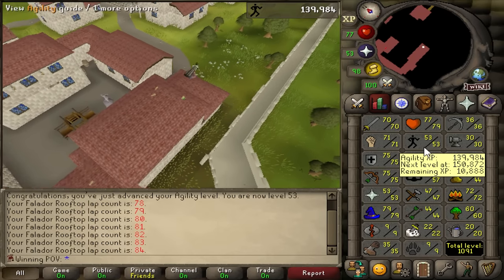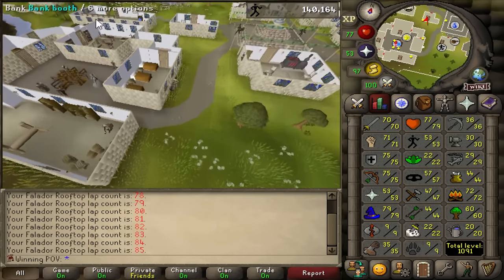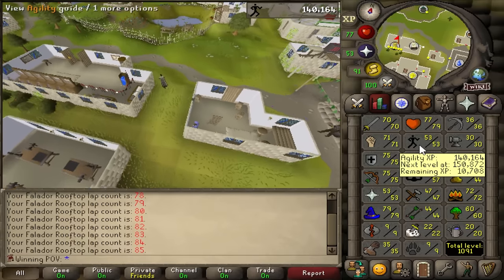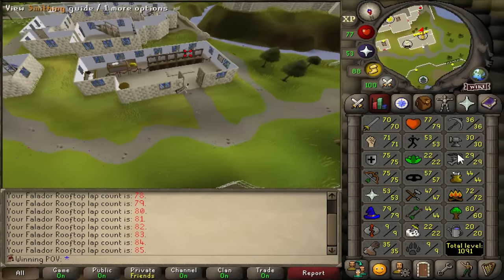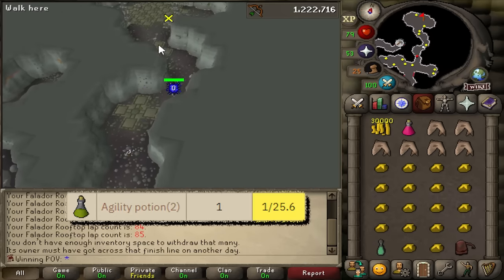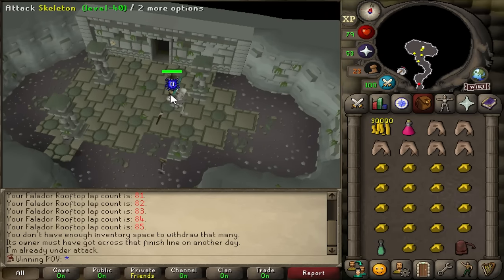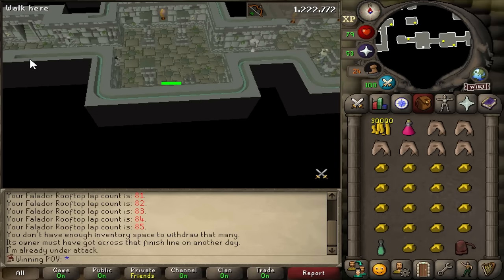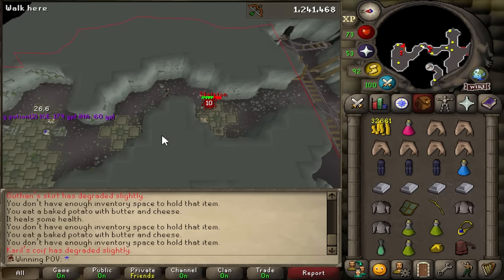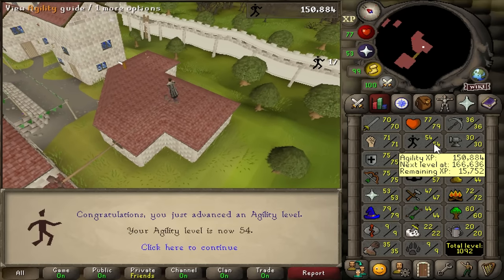I have an idea to get into Sea Engineer's head. Currently I am 53 agility. Sea Engineer is constantly looking up my stats — I know that for a fact — so he's going to see that I have 53 agility once I log out, and you need 56 agility for Regicide. These skeletons by Tarn's Lair drop agility potions, which boost your agility by three levels, so I'm going to get some agility potions and complete Regicide. When Sea Engineer looks up my stats and sees that I don't actually have 56 agility, I want him to think that he has the upper hand right up until the fight. I decided to do this with 54 agility, but it should still work all the same.